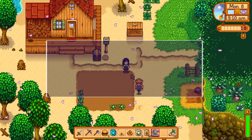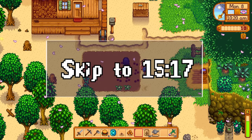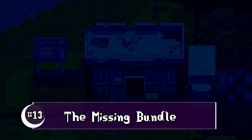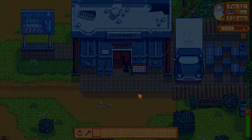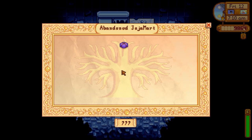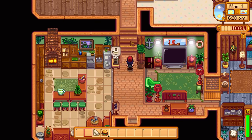The last use is a spoiler for those who haven't finished the community center. If you fixed up the community center without going the Jojo route, after Jojomart is torn down the next rainy day it gets hit by lightning. You can then go inside and find the missing bundle, which turns the building into a brand new theater. One of the items you can contribute is five gold-star quality ancient fruit.